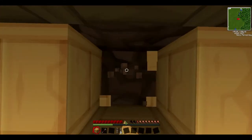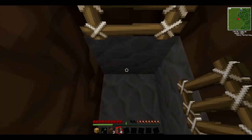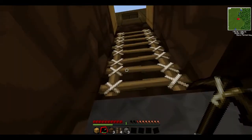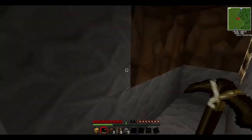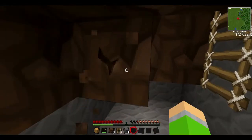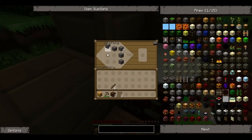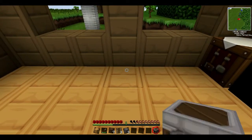Let's sort of dig out this area. We're gonna need some cobblestone so we can make a furnace and so we can make some windows. Let's just kind of dig out a room here. There we go — I got 11, that should be good for now. Let's make a furnace — there we go, nice. Place that right there.